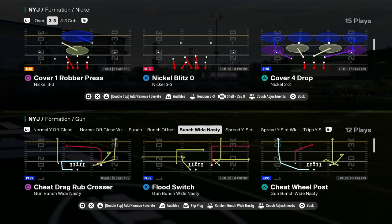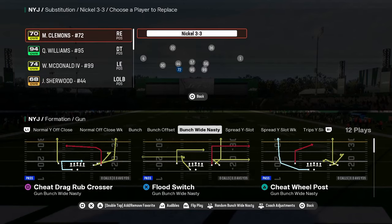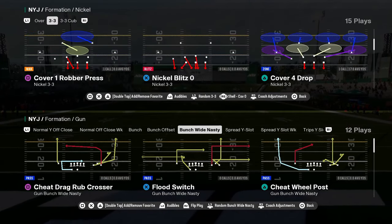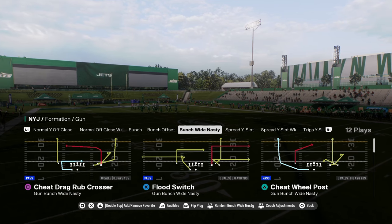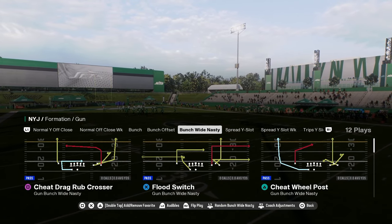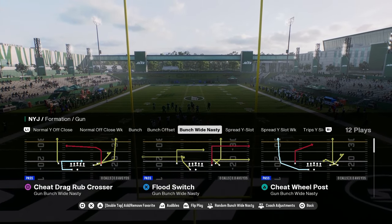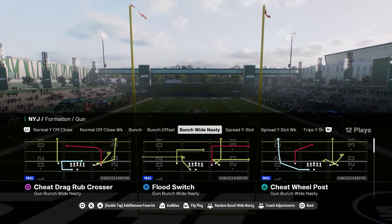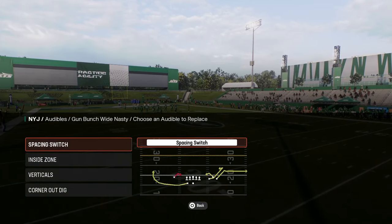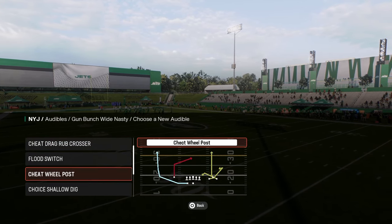This video, we're going to be breaking down the Munchwide Nasty formation. This is in the Atlanta offensive playbook. We'll be giving you some combos that I like out of this formation. The main play that we're going to be taking a look at is Cheat Will Post. It's got a short post, it's got a cheat motion, and we're going to come out in this Cheat Will Post play.